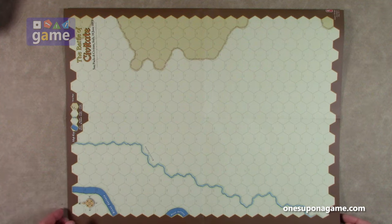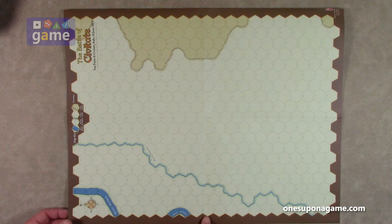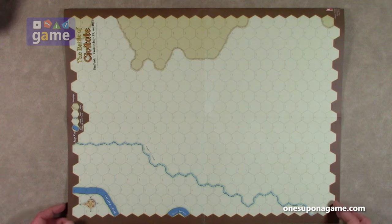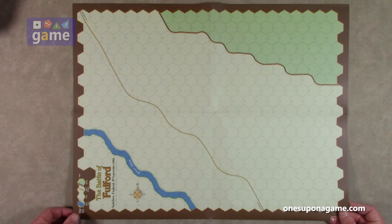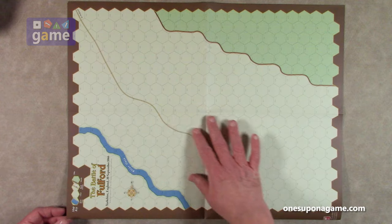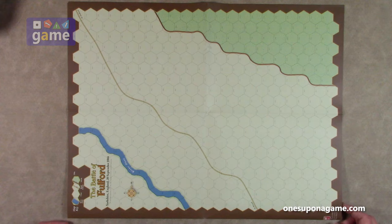This is Civitate — Val Civitate. You've got your map key, you've got the river Fator, and Stana, a little hill, and beach. Then the other side here is the Battle of Fulford, which has a marsh, a plain, a road, and a river. This is from September 20th, 1066.